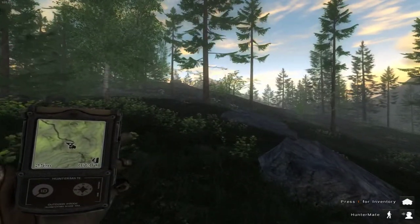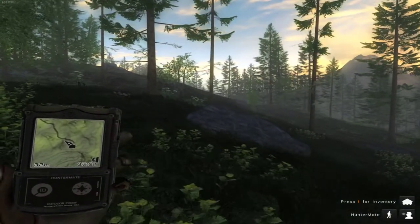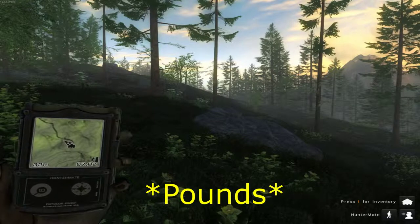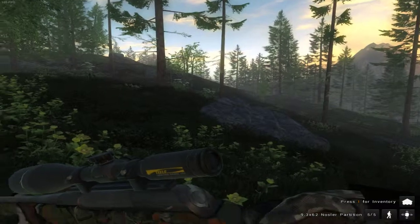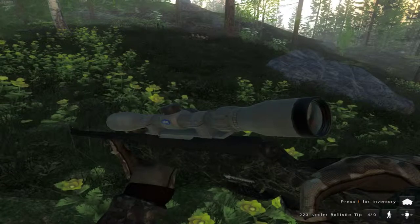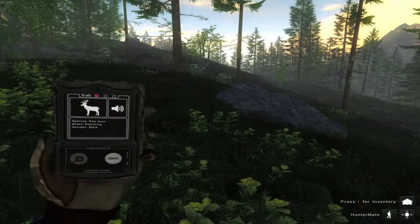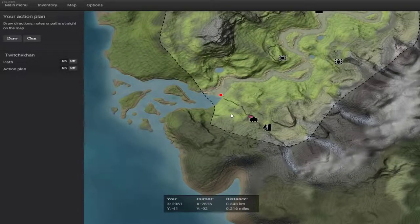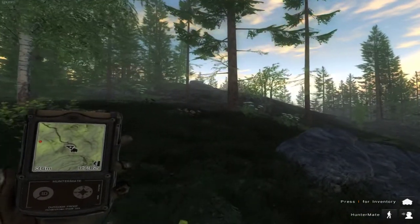Alright guys, we're back. The next mission in the Anschutz line was for two red deer weighing over 419 kilos with the 9.3, so we got that. Then I grabbed the .223, already calling, in case we come across any fox or roe deer. Not too far away already, so we're gonna head out and see what we can find.